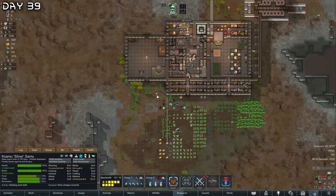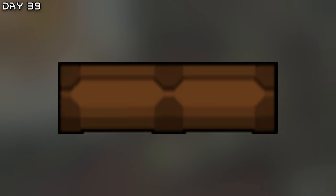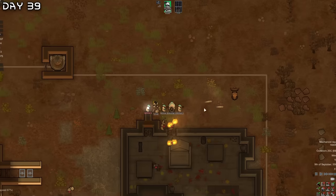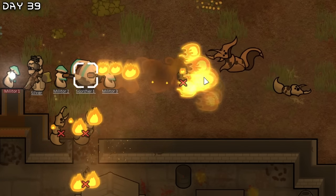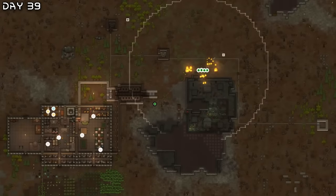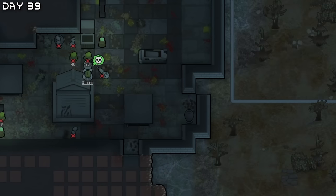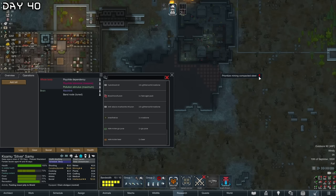We got the scorcher. Now we'll just wait for night — I'll place some barricades and they will die. Now they're fleeing. Here come the rest. The scorcher is so good. They're almost all dead. Let's have all the mechs rest now. Trid is getting multiple toxic buildup — this is not good. We will mine some steel.